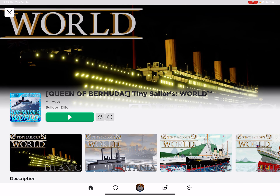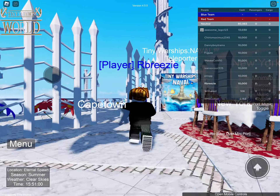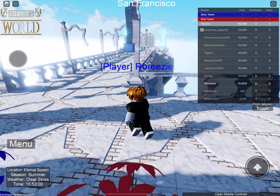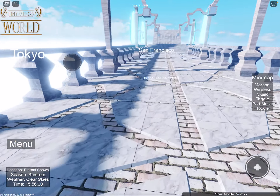Hello everybody, welcome to 'Tennis Shards of the World' episode 4. Let's quickly join the game - oh my god, I'm gonna get out of here. We're not gonna focus on that, we can cover another ship in this massive game.